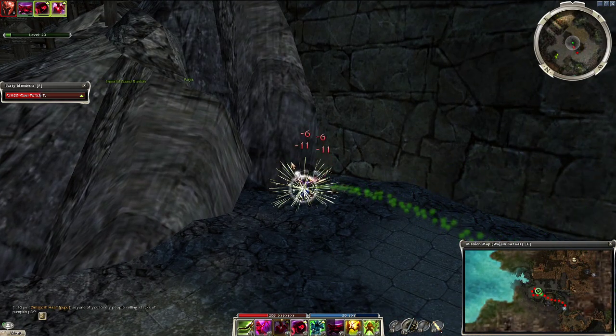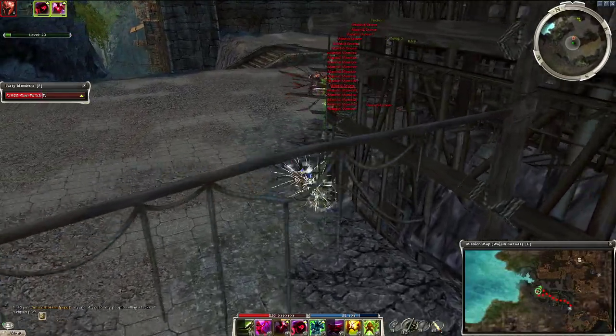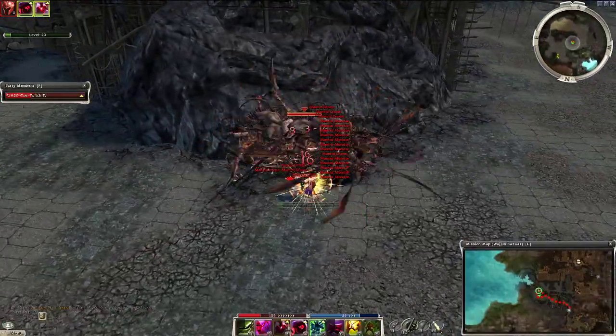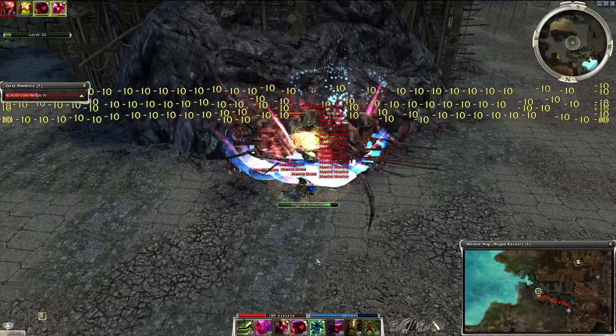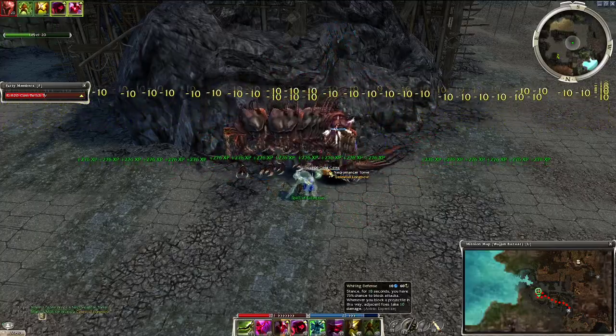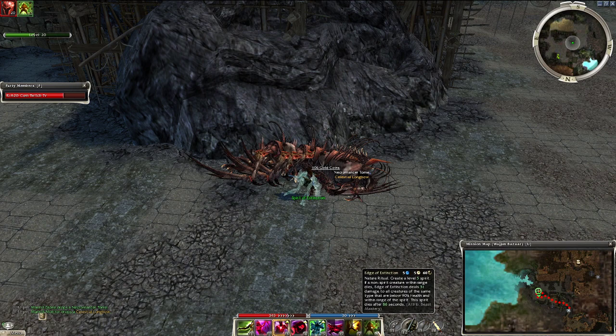There can be issues with the monitor ball if the monitors are against the far wall before you pull them back in. Always start with Edge of Extinction on Ranger — Whirling Defense kills these enemies much quicker than the Assassin variant. You can run into a problem if you pop Edge of Extinction too late, as it won't be off cooldown by the time Whirling Defense starts killing the first enemies.